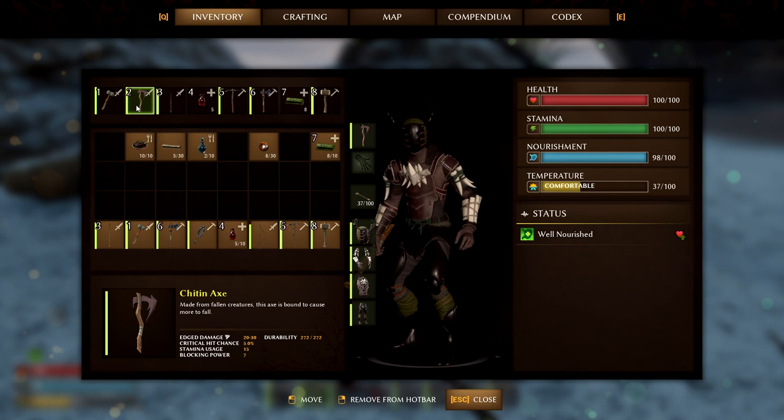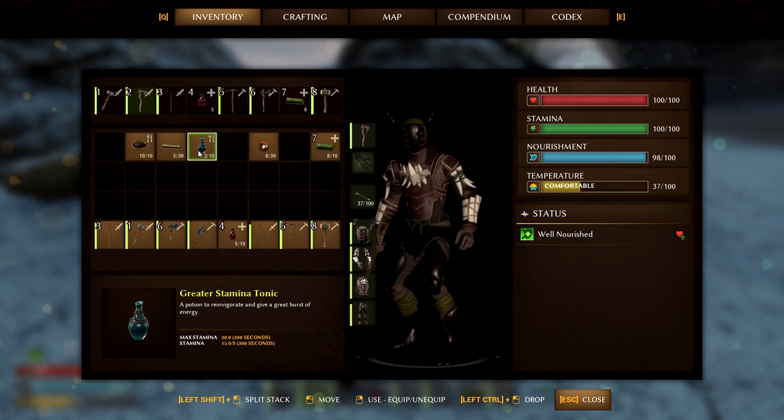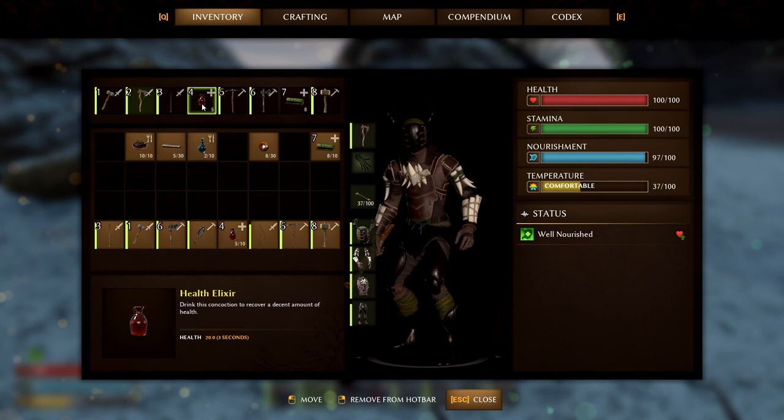I'm also going to drop a Stamina Tonic, which should give me max Stamina and increase my Stamina faster for about 300 seconds, which should be plenty of time during the whole match. I got a couple of Health Elixirs as well. You make all those potions at the Apothecary table. It's pretty easy to make once you get all the ingredients — it's all just berries and stuff.